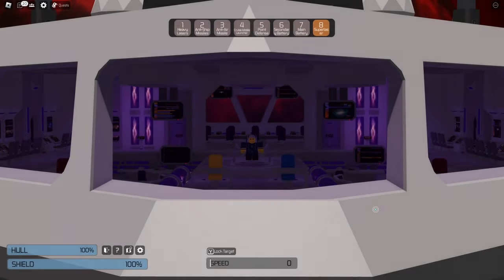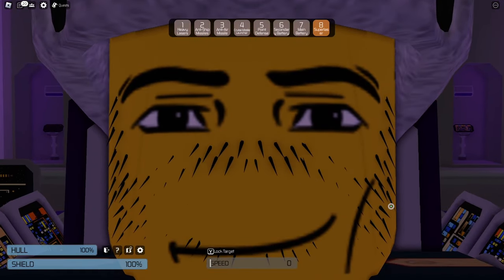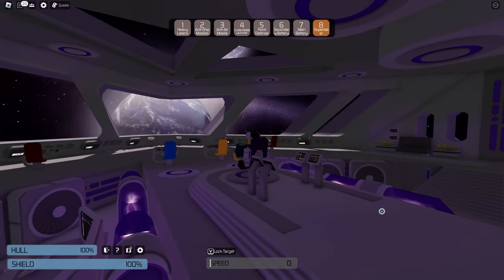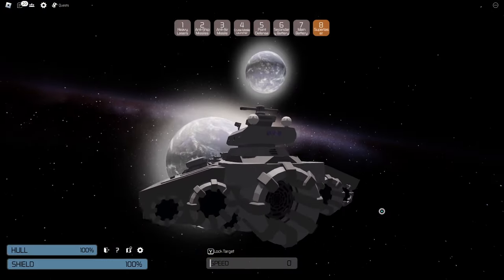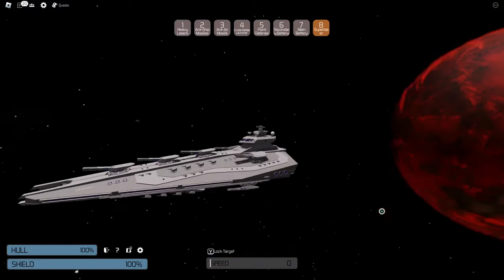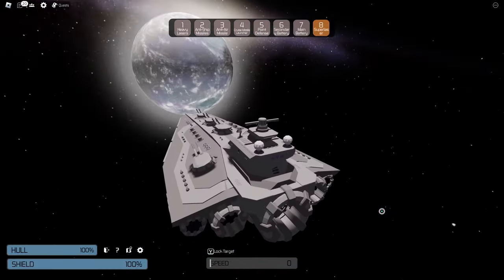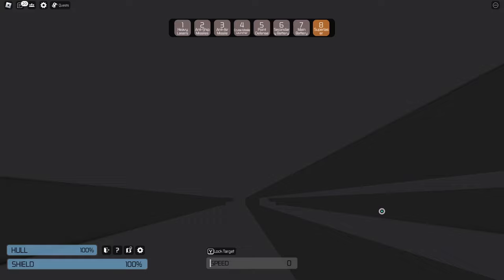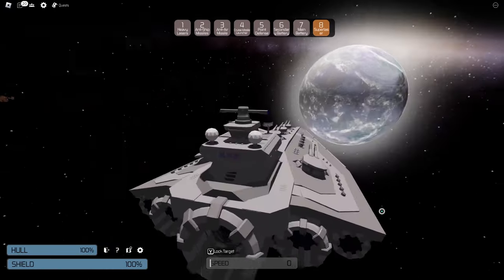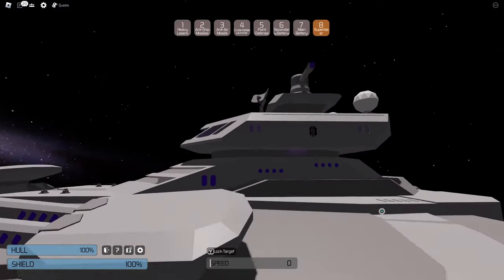Hello everyone and welcome back to another Starbase video. This is Part 2 of Star Wars ships in Starbase. Today we have the Star Destroyer on screen. This ship is really really cool — here and there it's underwhelming, but for the most part this is an 8.5 out of 10 if not more. It starts off with a really cool bridge.